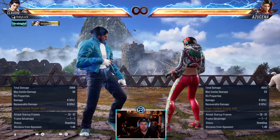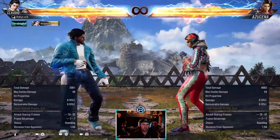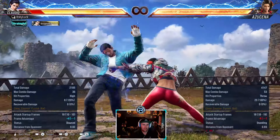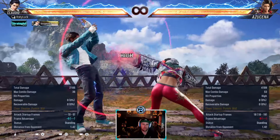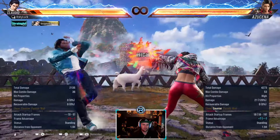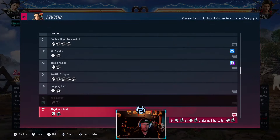Back 3+4 puts her in a manual back turn stance. I think this is a punch parry - yeah this is a punch parry. Used after just minus stuff. I don't think the timing is that hard. It is a punch parry so you've got to be careful with that one.